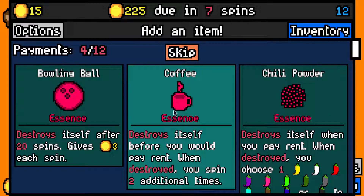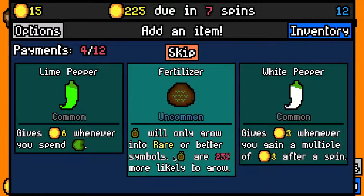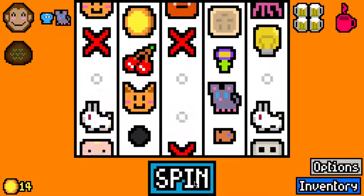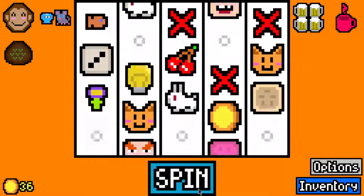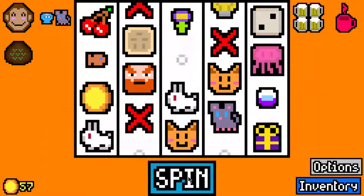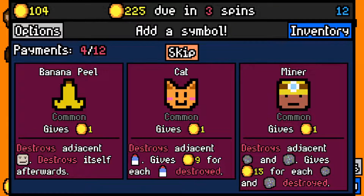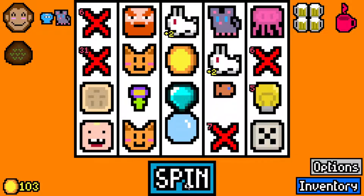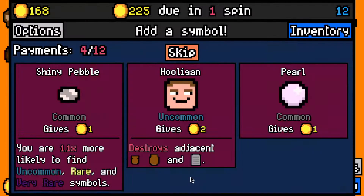Made the 150 rent payment with 15 left over. Coffee Essence destroys itself before you pay rent - when destroyed, you spin an additional two times. That could definitely save us on the next rent payment. Seeds will only grow into rare or better, that's pretty good, so I'll pick up a Seed. Let's take a Time Capsule - it gives us Present, that's fine. Let's take a Buffing Capsule. I'll take a Bubble - hopefully the Goldfish gets it.